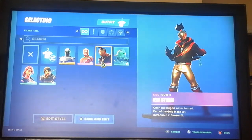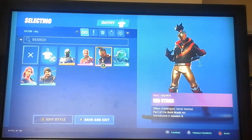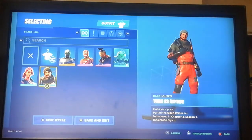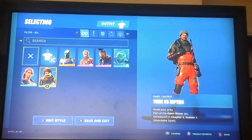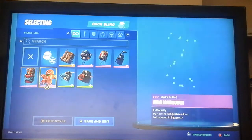But then over here we have the Red Strike, which came with the gold mask set. And then I got some black bling with it. And then we have Ripley vs. Sludge. This is what I got in Chapter 2 Season 1 when it came out and I had got the battle pass, but I only got that far — I didn't reach tier 100, because I didn't really play Fortnite like that.